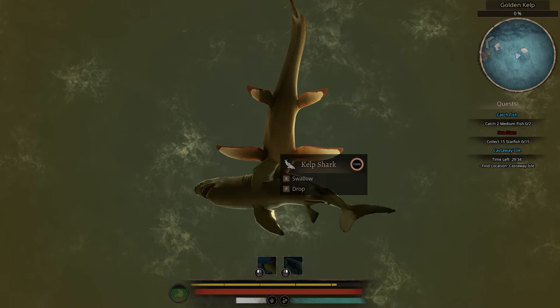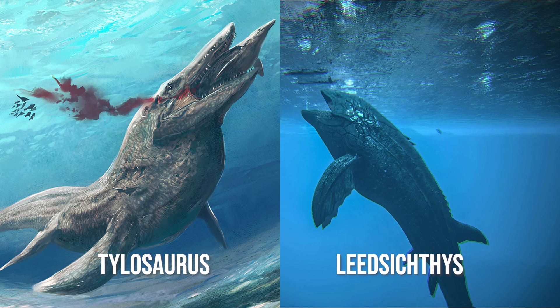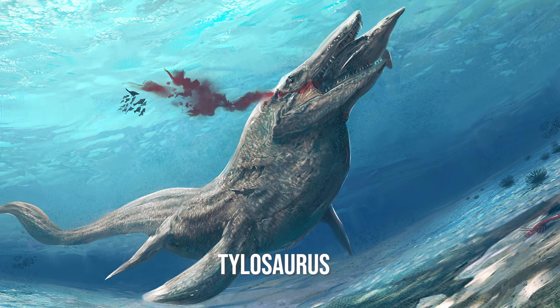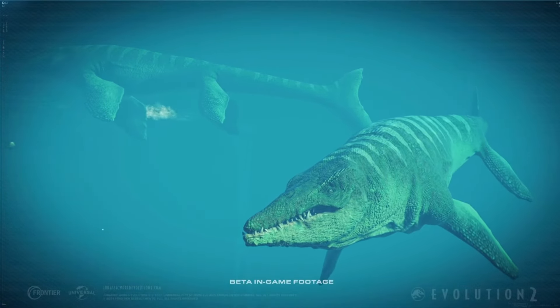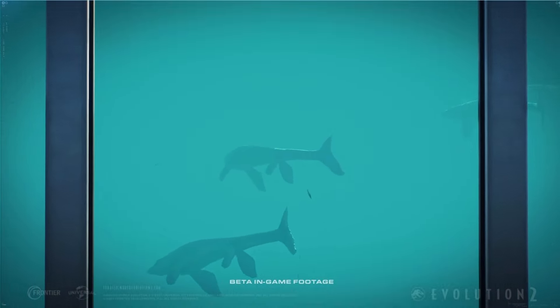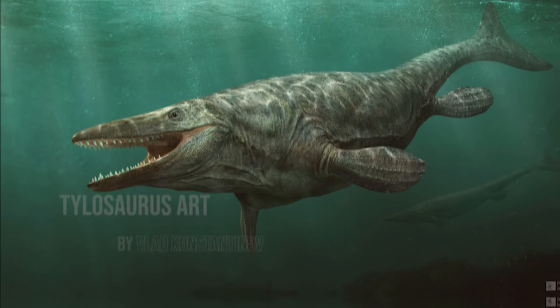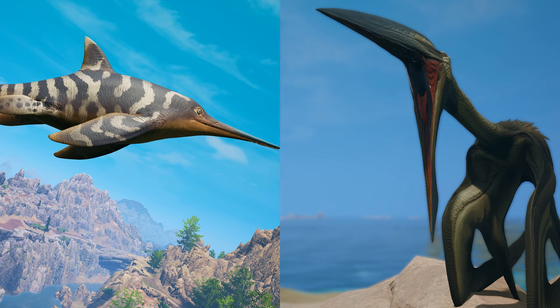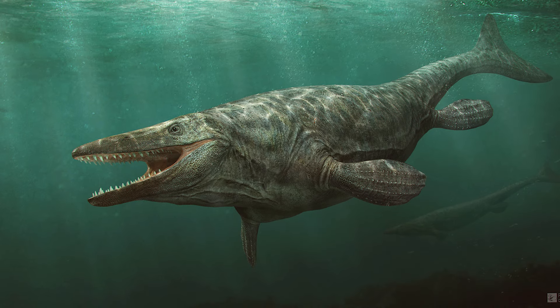Two of the biggest aquatic creatures are yet to release into Path of Titans: Tylosaurus and Leedsichthys. These have two totally different gameplay styles. Tylosaurus will be released as part of the next pack of dinosaurs, though when that will happen, I have no clue. This will only be known after the Jagged pack is complete - so once Miragaia and Microraptor are done, then we'll see news or teasers for this one. Given how long the Seafarers bundle took to complete, it could be next year before we see this one.